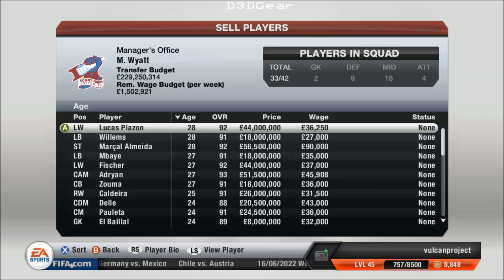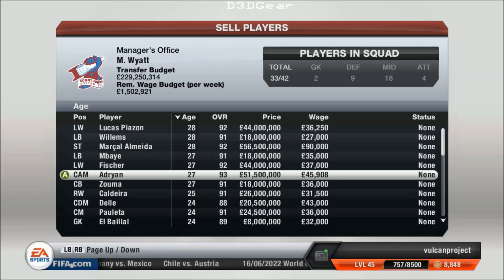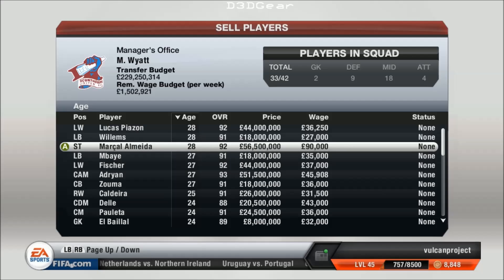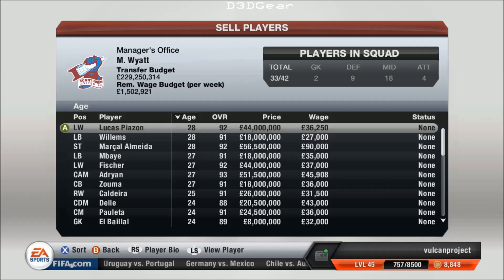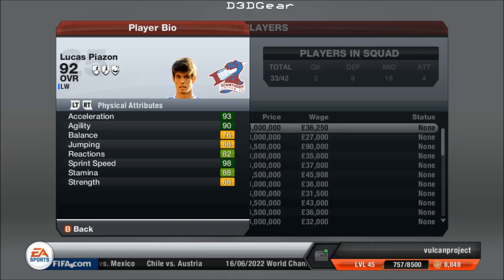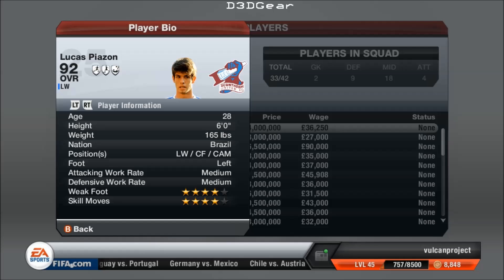You can see the older players are the ones that I did buy because they've been in the game the longest now. So we've got Lucas Piazon there — he started at a 61, I think. We've got Willems, Embai, Fischer, Adrian, Zouma. Piazon is 28 now and he reaches a 92. You can see he's a quick player — he's got some speed there. His short passing is quite good, surprisingly. Piazon actually starts at a 61, so he's grown 31 points effectively in about 10 seasons.